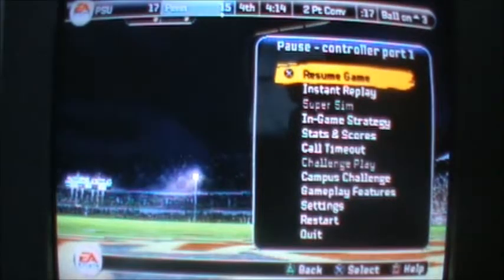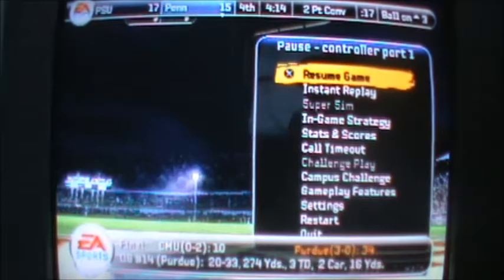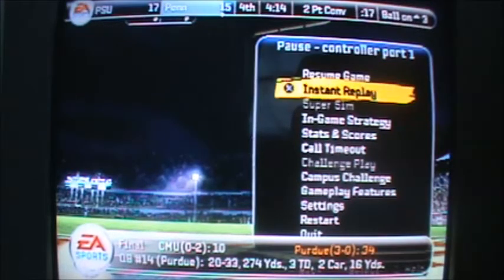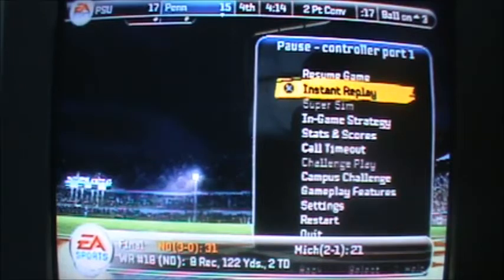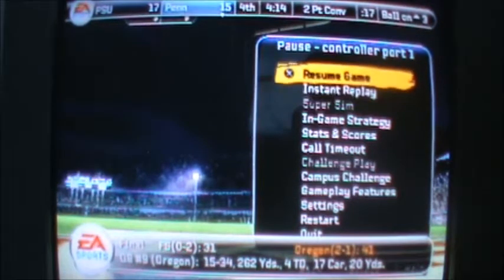I'm here playing NCAA Football 2009 for the PS2, and I'm in a dynasty with the Penn Quakers, an FCS team, and they're really bad. I'm in year two. My team's a C-minus overall. I won my first game — it was against Duke. I beat them, it was a pretty close game.